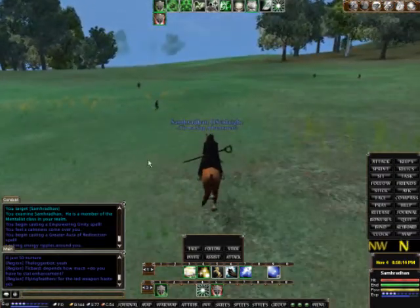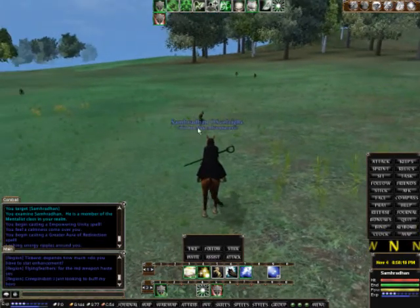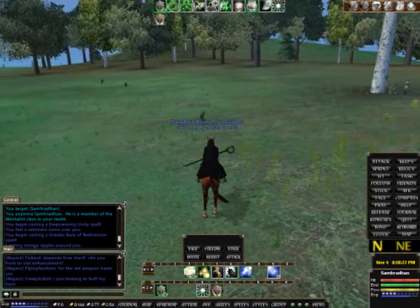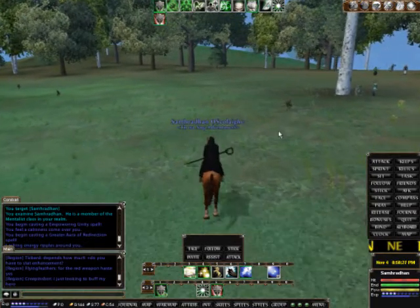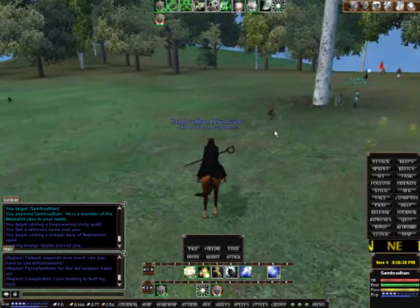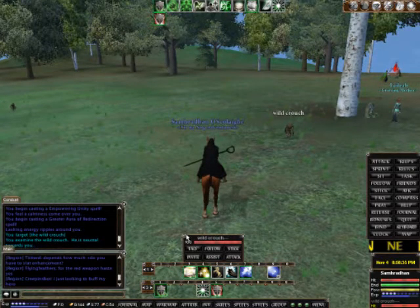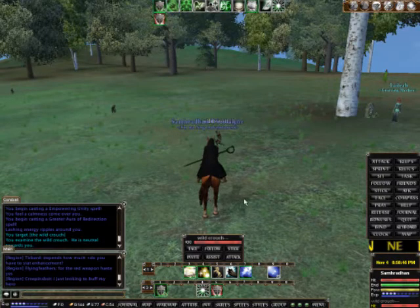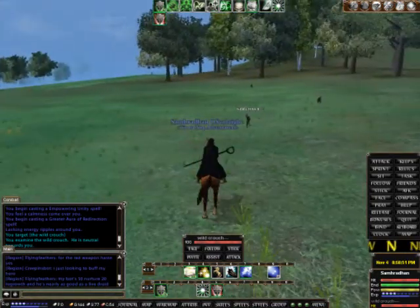Another thing that is very different is that in Directive Camelot there's not really any different mob types. There are mobs of different strength — bosses and mobs that are inherently stronger — but you cannot really see if they're elite or anything like that. Whenever you click on a mob, like this wild crutch, it will show up in your targeting window. All the information you get is just his name with a color and the health bar. You don't see their mana, you don't see their endurance — just their health and their name.